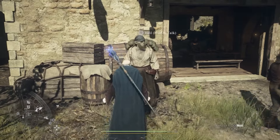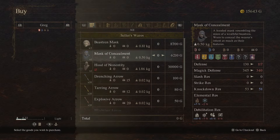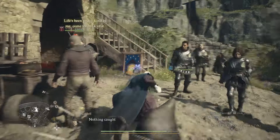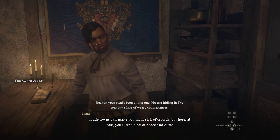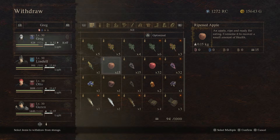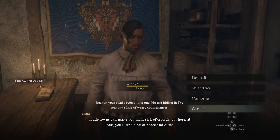We talk to him. If you look at what he is selling, he has the Bistrian mask, which you might need for other reasons. We run in and grab our fruit — go to buy, go to storage, withdraw. We take all of these, all of these, all of these, and all of these.